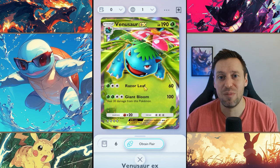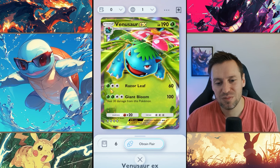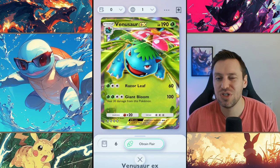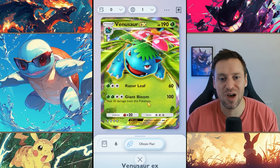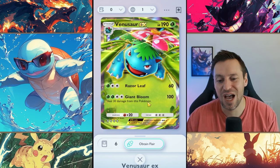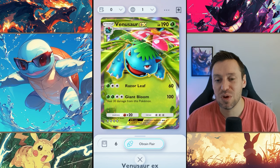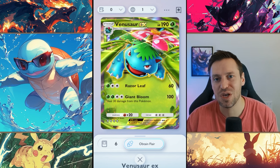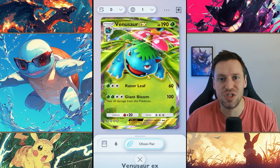Coming in at number 4 is Venusaur EX — the best fully-evolved starter Pokémon. 160 HP, really tanky. Once you get that four energy Giant Bloom going, you're doing 100 damage, and the heal of 30 HP keeps you alive. Paired with Erica, Venusaur can just not die, and two hits will kill anyone. What I really like is the variety — there are so many different variations you can build, like Lilligant and Exeggutor. Venusaur is seriously strong.